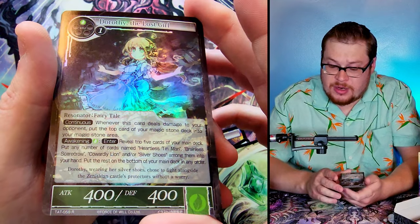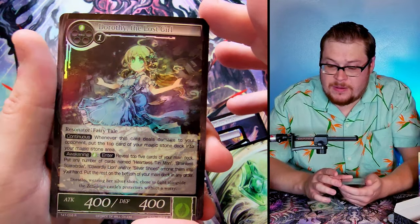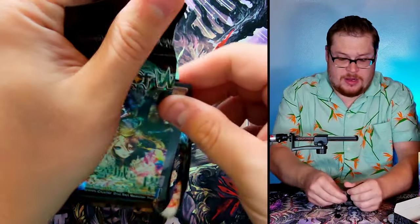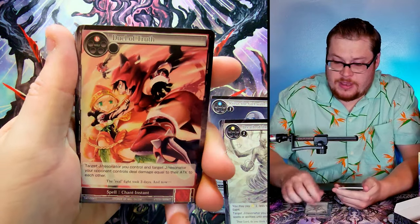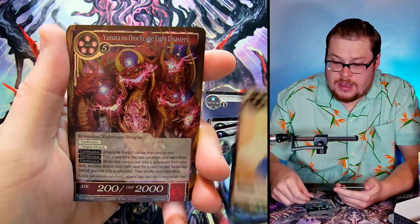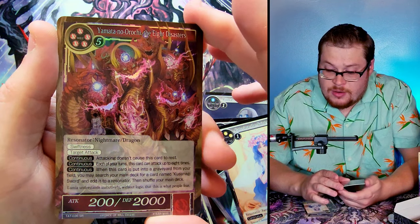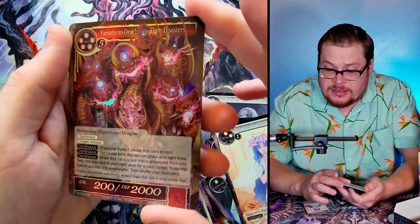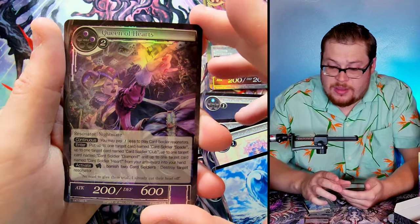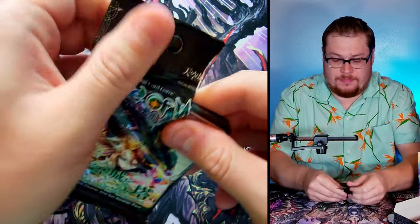Next pack — the Necronomicon! Didn't know it was in here, though I'm a fan of the newer artwork over this one. A little too non-Lovecraftian for me. Ancient Magic again. Next pack: King Heart, Star Memory, Shadow Drake, Guide of Heaven, Wicked Witch, Magic Stone of Wind, and then Dorothy the Lost Girl — never seen this card, really dope artwork. Then Breath of God, the Eight Disasters Yamato Noruchi as our super rare — dope looking card, might have some value. Queen of Hearts again in the rare slot.